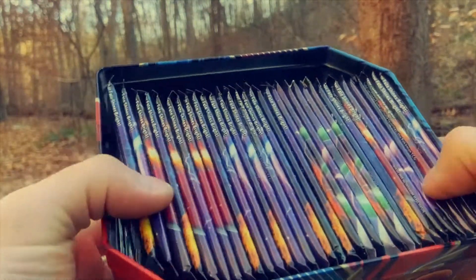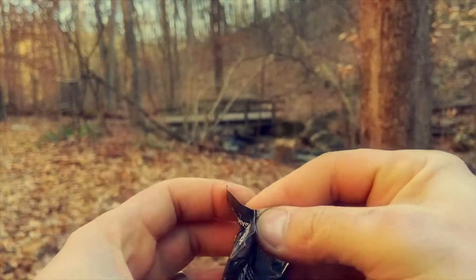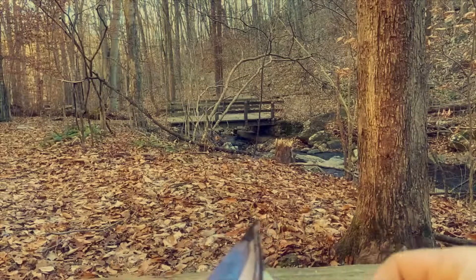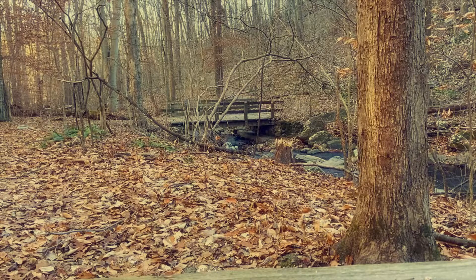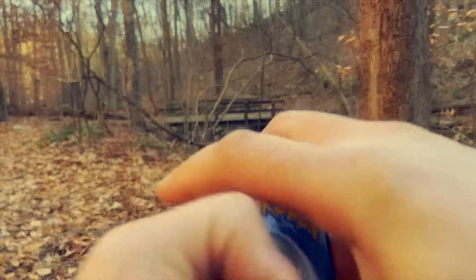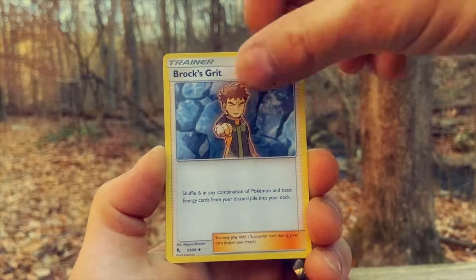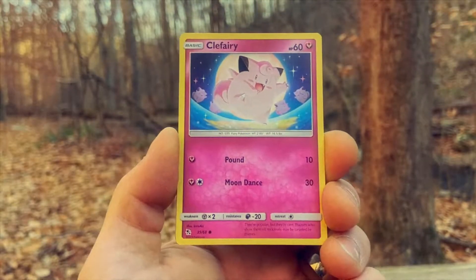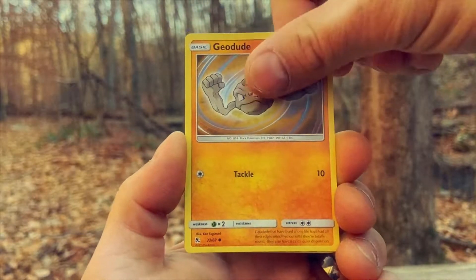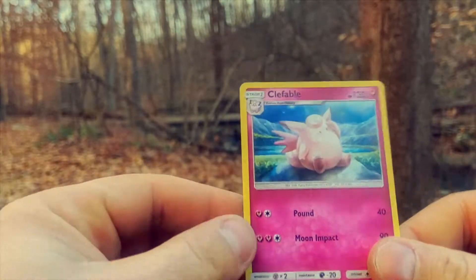Alright, two more packs left. Let's go to this end here. Let's open this up and see if we can get an Eeveelution of some sort — we need that Umbreon, the Espeon, and the Sylveon. Four from the top — three fires in a row, let's go! Let's get that Charizard GX. Voltorb, Kabuto, Geodude. Brock's Grit — let's go! The Fable!